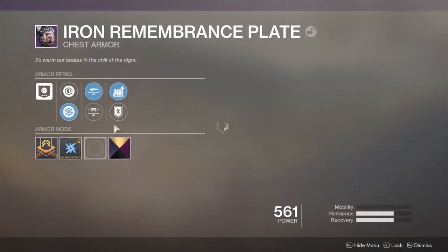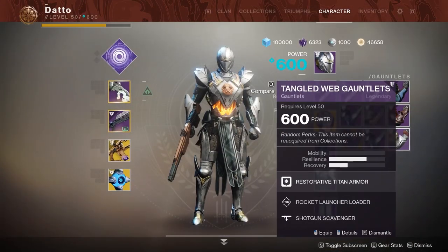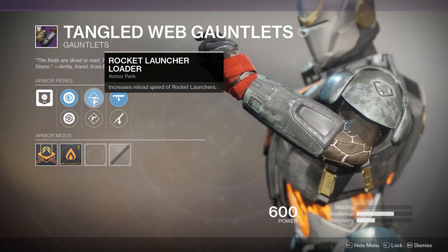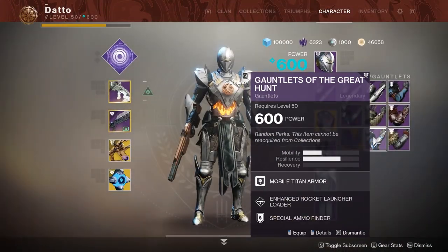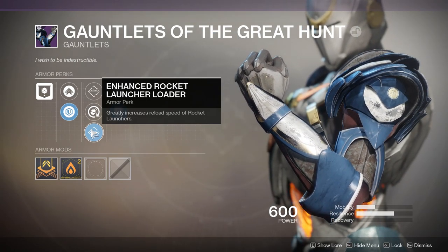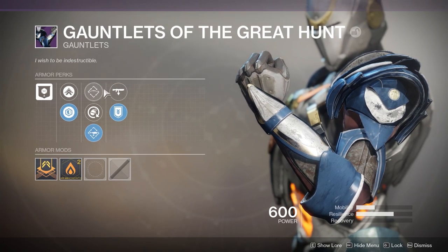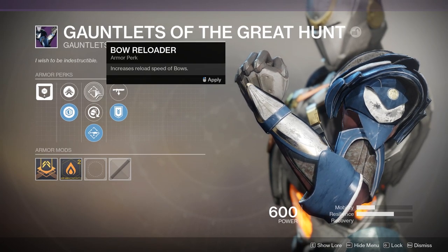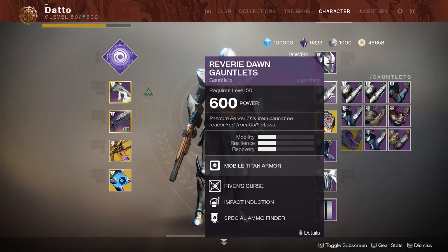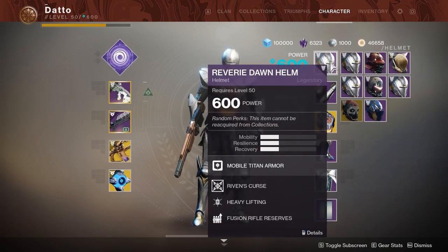There are 3 tiers of perks. Tier 1 will say 'slightly increases,' which is the smallest effect. Tier 2 will not have an adjective, and tier 3 is the enhanced version of a perk, which gives the greatest effect. Enhanced perks at the moment only come on Dreaming City armor and Raid armor, along with exotics. While I haven't tested every single combination of perk against its enhanced and only slightly increased counterparts, I have no reason to believe you shouldn't try to get the enhanced version of any perk that can roll enhanced.